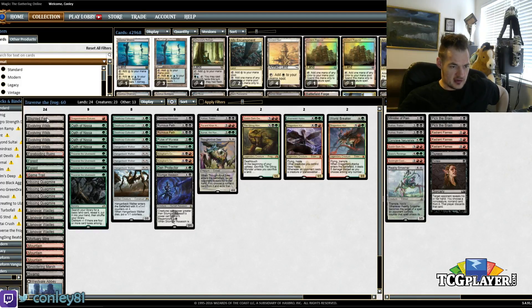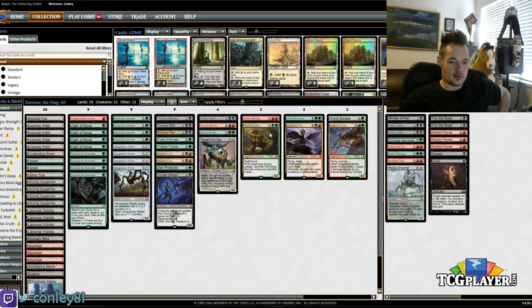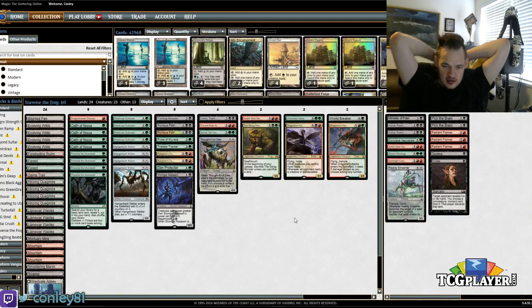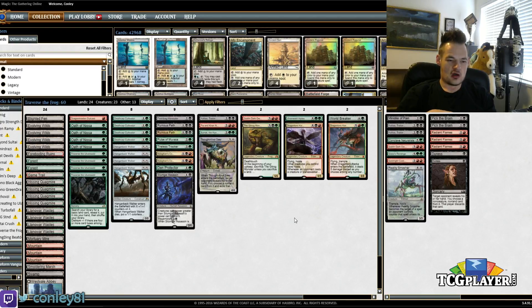As far as lands go, our specialty lands to grab include Blighted Fen, Mortuary Mire — which gives us another way to reuse creatures and lets us rebuy Goblin Dark-Dwellers or Den Protector — Westvale Abbey, and four Hissing Quagmire. That's a decent selection in addition to mana-fixing lands. That is the deck. I'm going to give it a shot running through some two-man queues — it looks like a fun grindy deck straight out of Jund's playbook. I want to keep trying out Gitrog Monster in different shells. This list could also be Sultai or Abzan; both are reasonable directions, but I'm going with Jund for now. We'll be right back for round one. Conley Woods for TCGplayer.com, playing some Traverse the Frog.